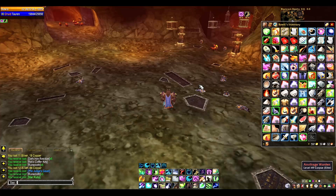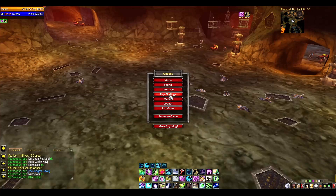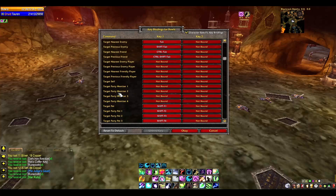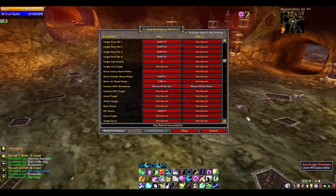Get faster loot and then change your key binds. Press Escape, go to key binds, and scroll down until you see targeting functions. Scroll down a little bit more and look for 'Interact with Mouse Over.' I change it to up and down scroll. So now to loot things, all I have to do is hover my mouse over their corpse and mouse scroll up and down over and over.